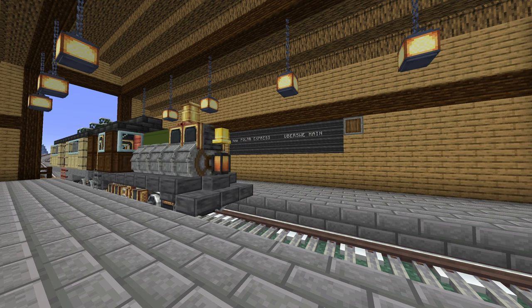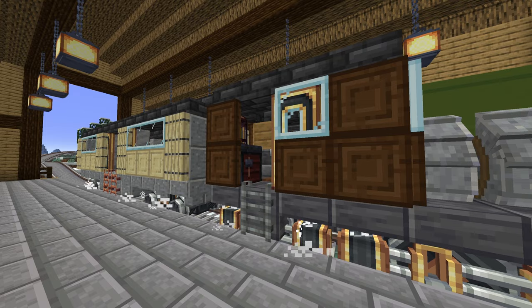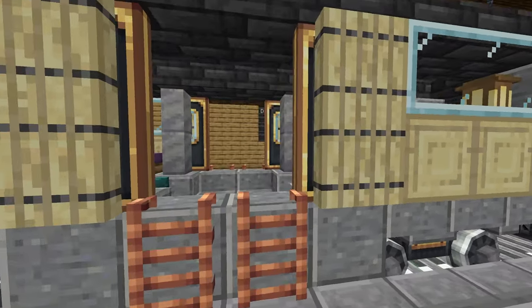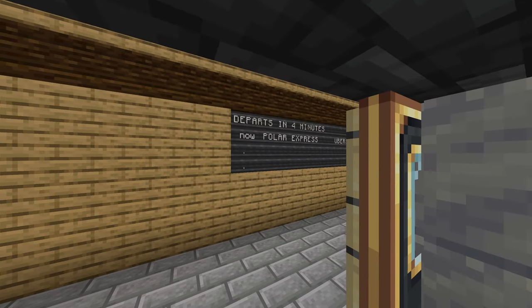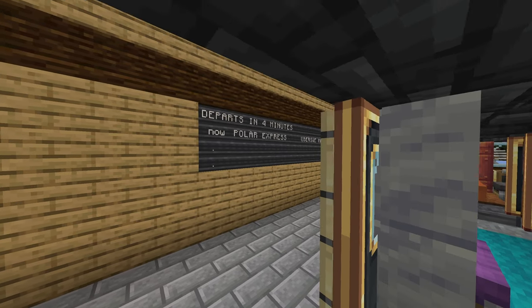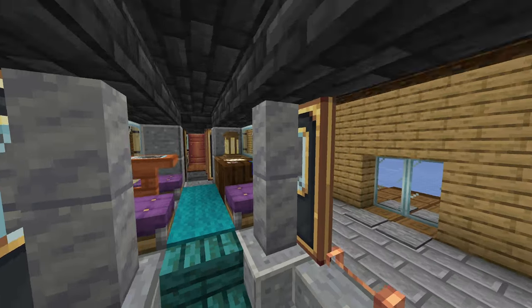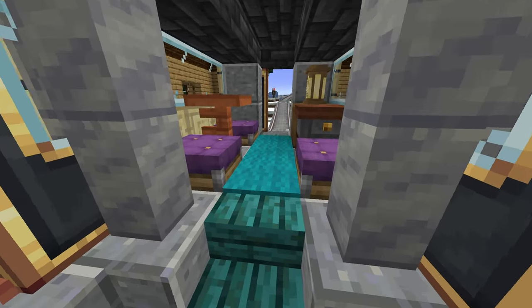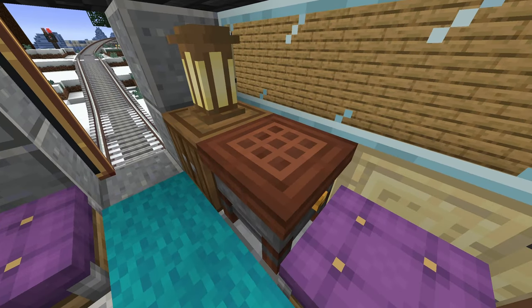Big Swedish also helped me design a little train to carry them to our base as they arrive. The overall journey is about eight minutes to get from here to my main base, and to get to Big Swedish's it's probably about twice as long. But yeah, I'm really happy with the way it turned out, and Big Swedish did a really nice job designing the train — it's a little bit different and I really like it.